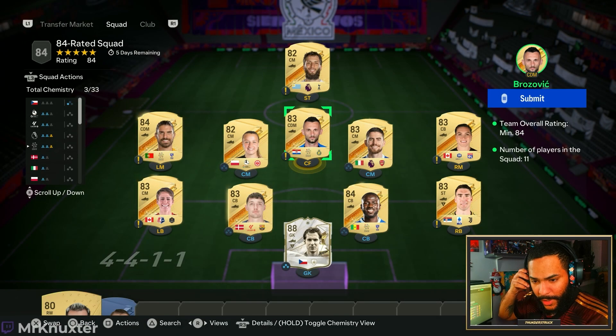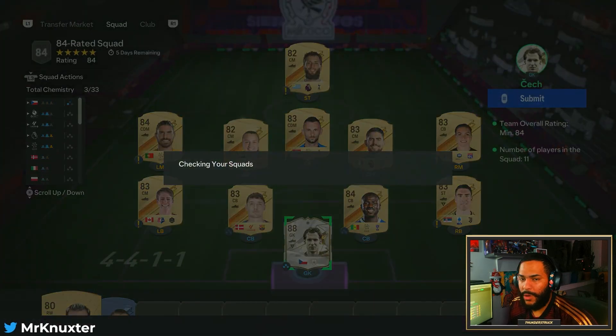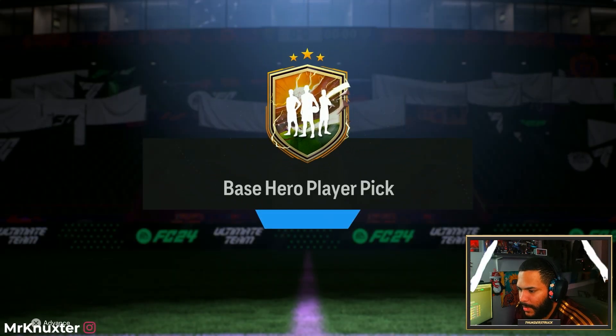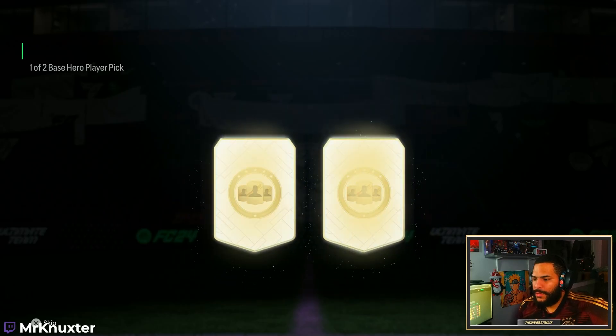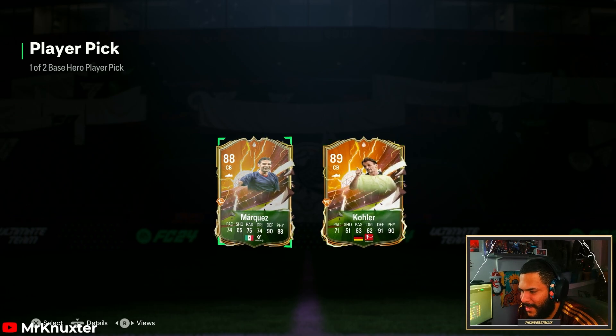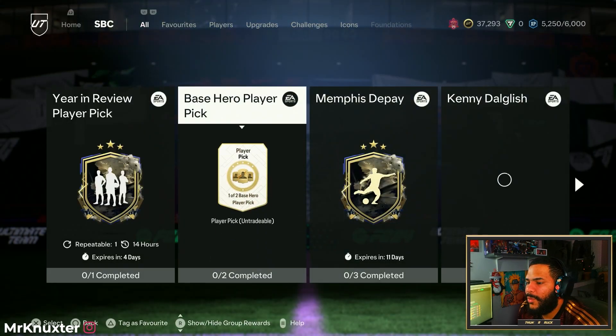Alright, so we're doing the hero player pick. We're sending Schmeichel in because we clearly didn't need a goalkeeper. So thank you to EA for giving me a goalkeeper in my icon pack — he's gone. Hopefully we get a Janola or a Yaya or something actually worth something, something that is usable. Let's see. Here we go. Oh my Lord. What is that, brother?